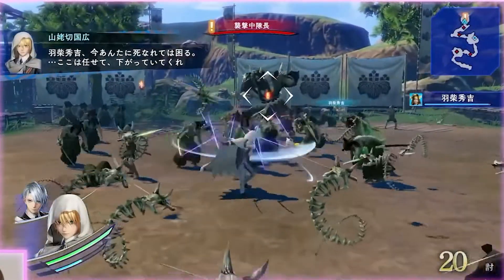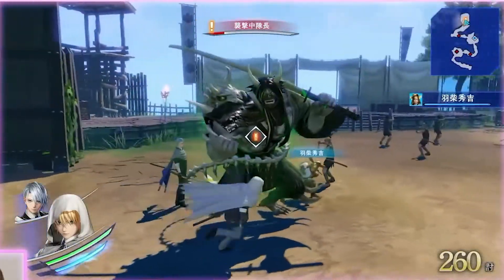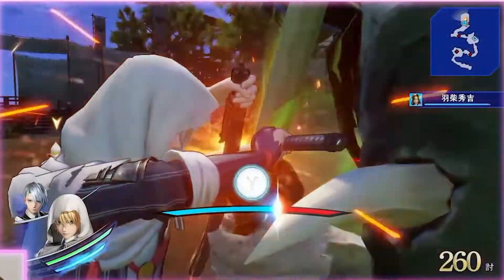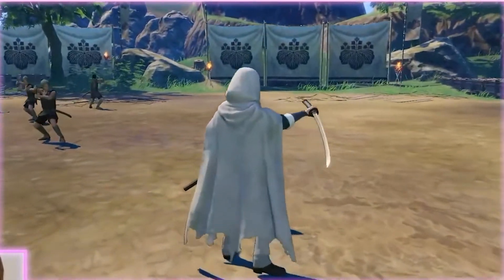It also looks like there's going to be a lot of enemy variety in this, which I believe to be one of the biggest strengths in Hyrule Warriors and Hyrule Warriors Age of Calamity. If this game wants to be as good as those games, these enemies need to be able to challenge us in different ways, and I hope that's the case. Also, there's weapon deadlocks in this game — weapon clashes or whatever you want to call them. I love the return of this because I haven't seen a good weapon deadlock or weapon clash since like Dynasty Warriors 6 maybe.